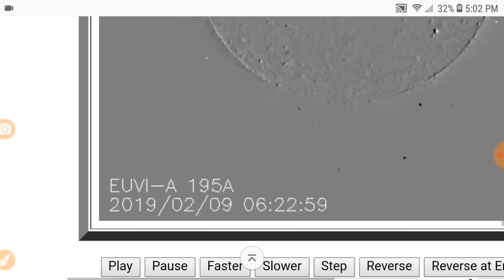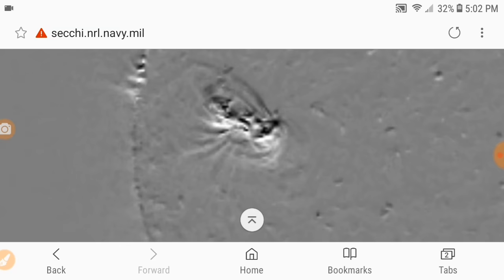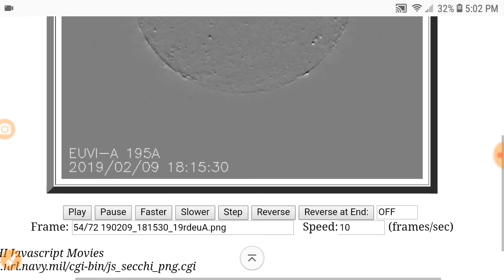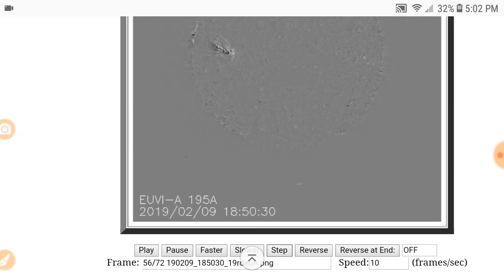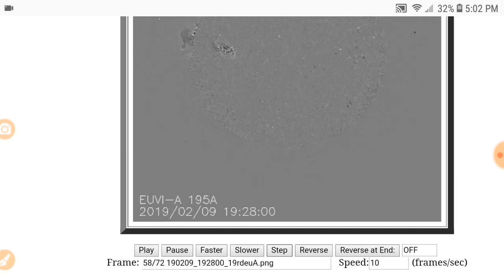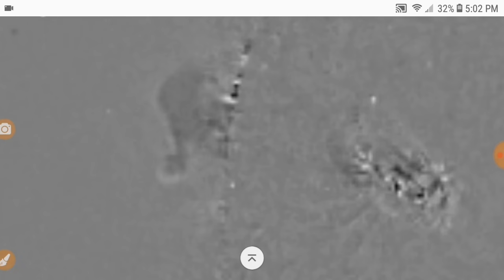I'm going to pause it right here. What I want you to look at is right in this area. I'm going to shrink it down and step through it. This here is a sunspot — I've been watching it for a few days, I've seen it coming off the limb of the sun and it's a pretty active sunspot. Then I see this, and if you've got it running at full speed you're not going to catch it.